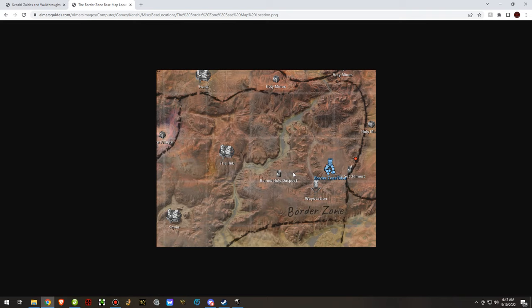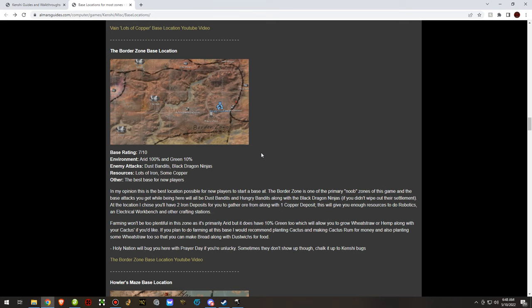The border zone is a good area — basically one of the best newbie zone bases. I built mine all the way over towards the Skimmer's Roam zone line, kind of on the cusp of Swamp and Shem. It's in a good location right next to a way station, so there are two vendors plus a bar where you can hire people. It's kind of close to Holy Nation territory, so you will get Prayer Day amongst other things.